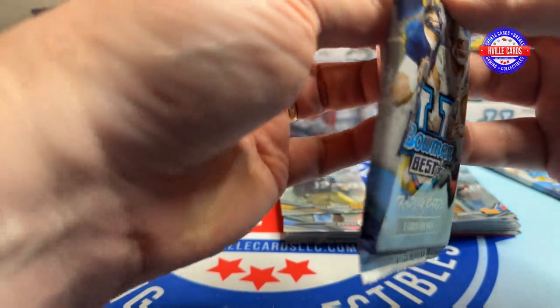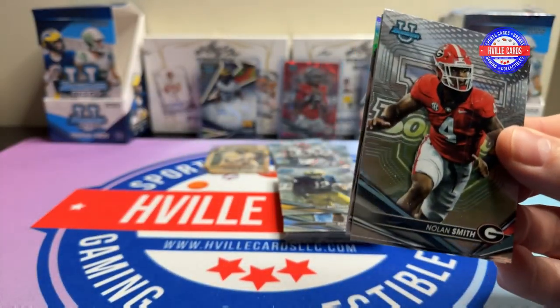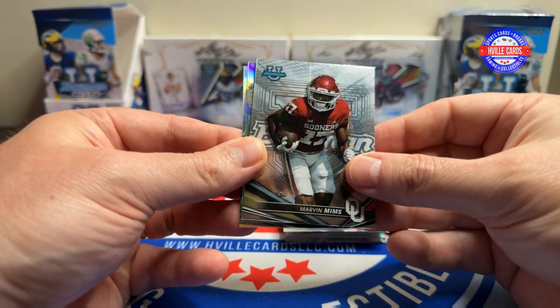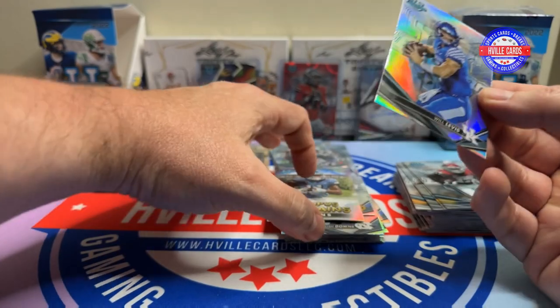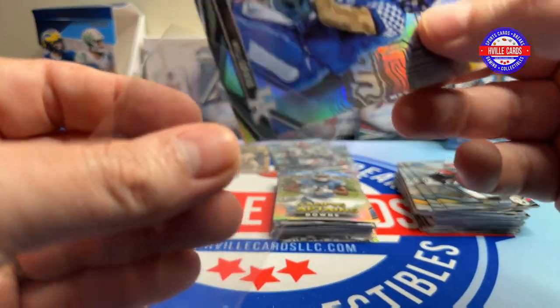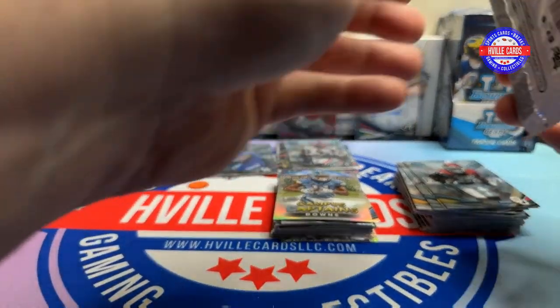Last two packs. We've got Nolan Smith, Tanner Morgan, Marvin Mims, Josh Downs on the Campus Captains, and a Will Levis Refractor. Of course, this might be worth a dollar, but we will sleeve it anyways.